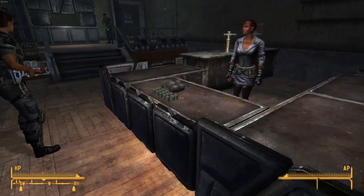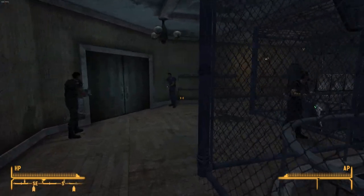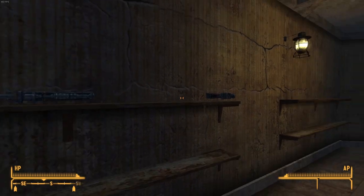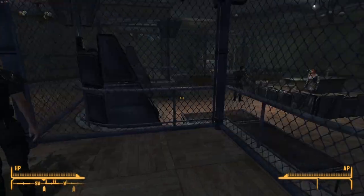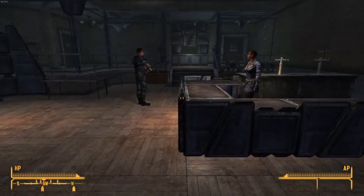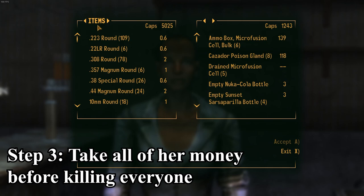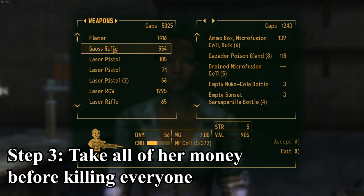There are also some weapons in the counter — just keep your distance from the people. There's so much ammunition here too, energy ammunition and mines, so you can use the mines on them if you want to kill them. If you don't want to carry too much weight, just sell the crappy weapons back to her — she doesn't even realize they're stolen and that they're hers. It's really funny. She starts off at like four thousand dollars, so you can get four thousand caps right away straight from her by selling all this stuff.